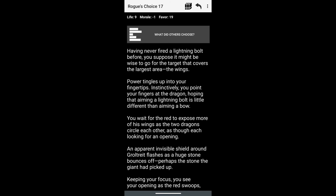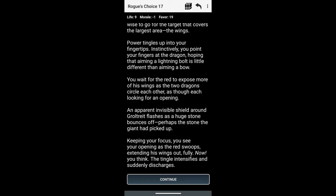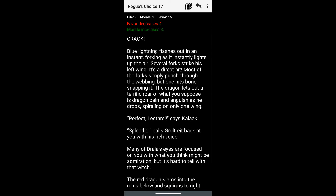Having never fired a lightning bolt before, you suppose it might be wise to go for a target that covers a large area. The power tingles up into your fingertips. Instinctively you point your fingers at the dragon. You wait for the red to expose more of his wings as the two dragons circle each other. An apparent invisible shield around Goltrid flashes as a huge stone bounces off — perhaps the stone the giant had picked up. You see your opening as the red swoops, extending his wings out fully. Now you think — the tingle intensifies and suddenly discharges. Favor decreases 4, morale increases 3. Blue lightning flashes out, forking instantly, lighting up the air, striking his left wing in a direct hit. Most forks punch through the webbing, but one hits the bone, snapping it. The dragon lets out a terrifying roar of pain and anguish as he drops, flapping on only one wing.